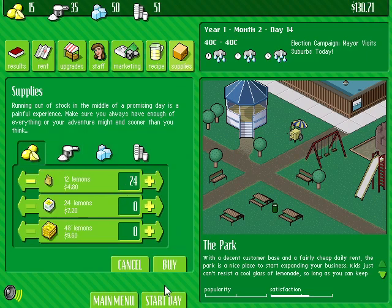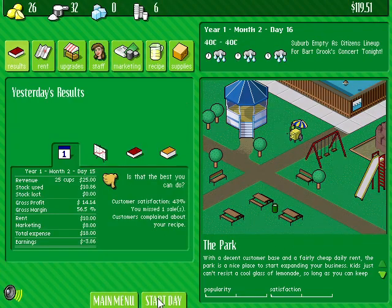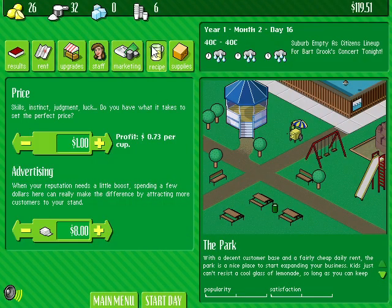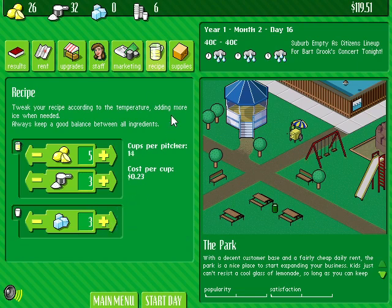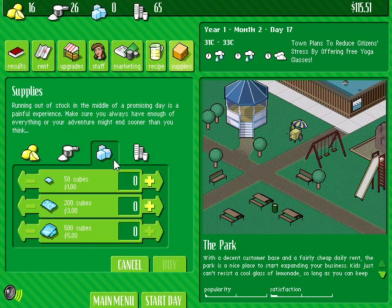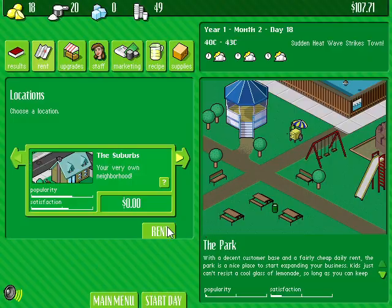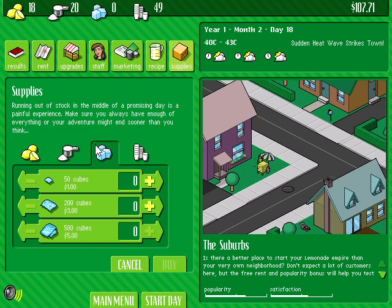Let's buy some more ice cubes and supplies, then start the day. We went on a loss — well, it was raining so not that many kids will be in the park. We're on a loss again — complain about your recipe. Let's adjust the recipe. We're 10 dollars on a loss, so we basically lost our profits for two days of work. I'm going back to the suburbs — I can't make it out here. But I'm actually recording for 21 minutes already and I'm having a lot of fun with this game. I used to play it for only a couple of minutes when I was young. I didn't understand what I was doing then — apparently I don't understand what I'm doing now, and I went to college for this.